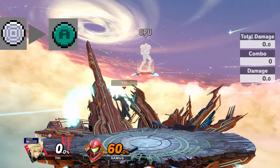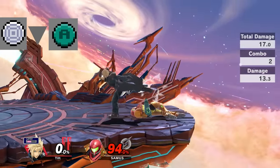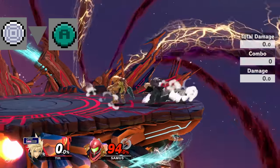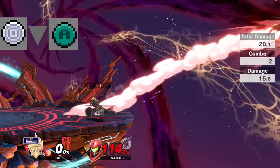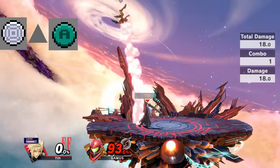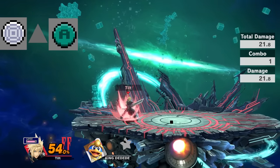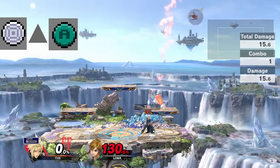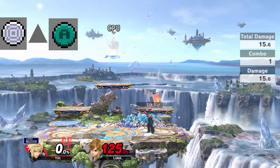Cloud's down smash is secretly one of his best moves for ledge trapping. It's a two-hit smash attack that sends the opponent behind Cloud, and if you can catch a roll you can send the opponent right back off the platform — often to their death. Cloud's up smash is the least used of his smashes. I only really use it against opponents with multiple jumps like Jigglypuff and Kirby, who tend to end up right in its hitbox, or to sneak a kill on an opponent on a platform above Cloud.